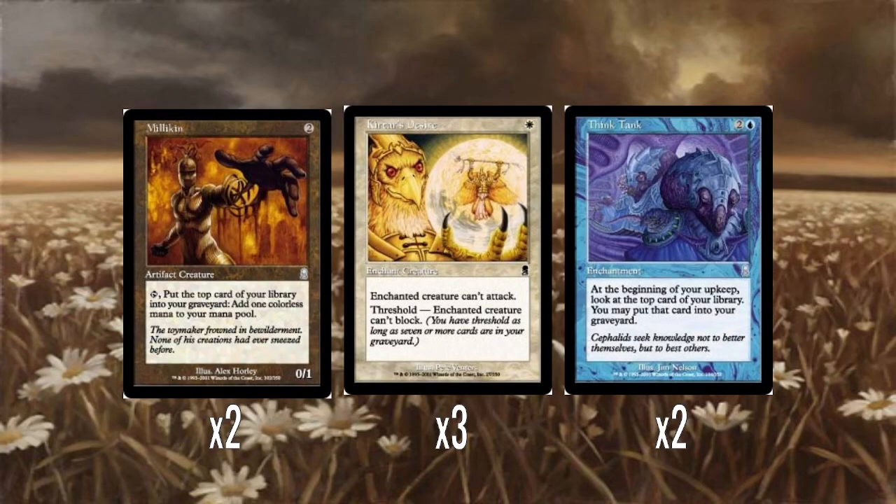We have two Millikins — two mana artifact creature, 0/1. Tap, mill yourself for one, and you add one colorless mana. It gets you to Threshold faster, but as far as mana dorks go, it's not wonderful.